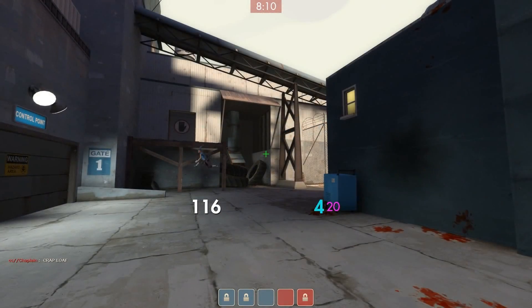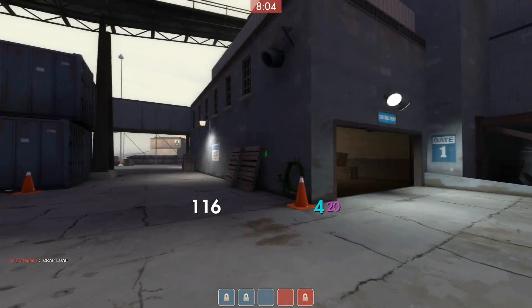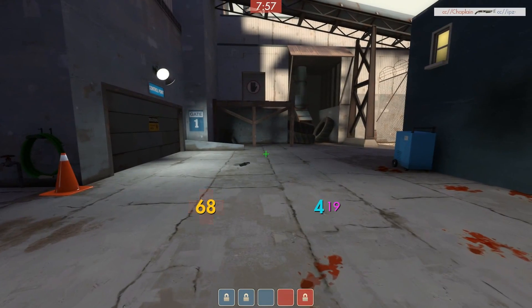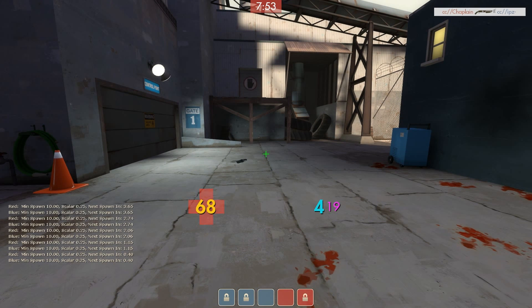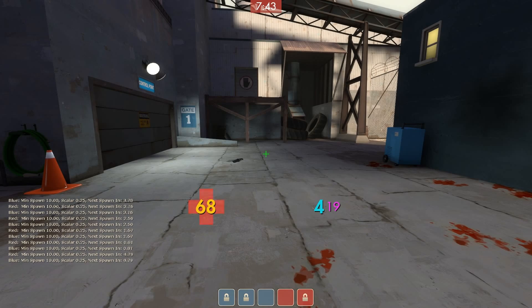The next tweak we have for you is something called MP underscore show respawn times. It's just Ips in the middle and I'm going to kill him. He's dead. And now I'm going to press my MP underscore show respawn times button and you can see it on the bottom left hand side of the screen. It shows you every spawn wave. So this is when he would have spawned if I'd killed him earlier. And now his actual spawn will be coming in two, one, zero. Welcome.